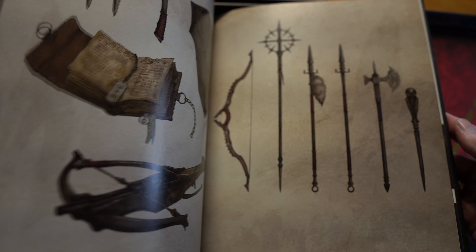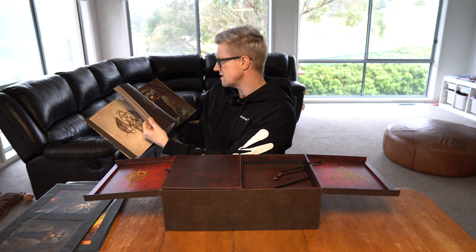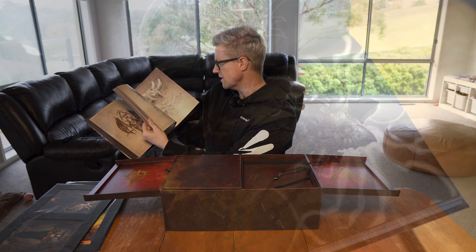So all the classes — Barbarian, Rogue, Sorcerer, Druid, and Necromancer — goes through Lilith and Inarius, and then all the zones throughout Sanctuary as well, and then all the minions of evil. Really quick flick through this — it is just gorgeous.